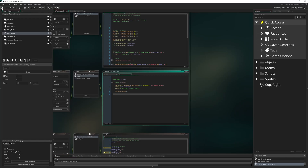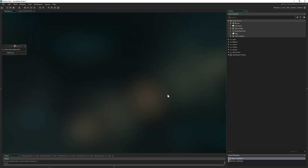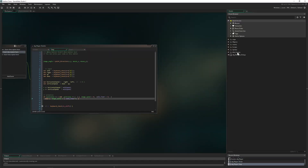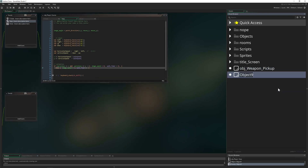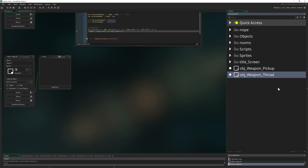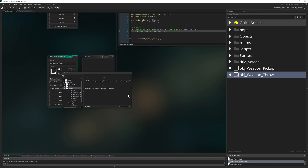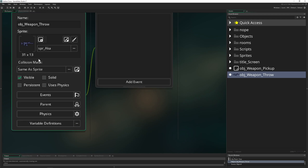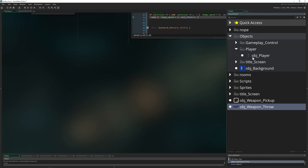So let's go into our project and into the Hotline Clone. What we want to do is basically create our weapon throw object. We'll call it 'Throw' and at the very beginning we give it a sprite — this little nice gun — though that's something we'll change later on.